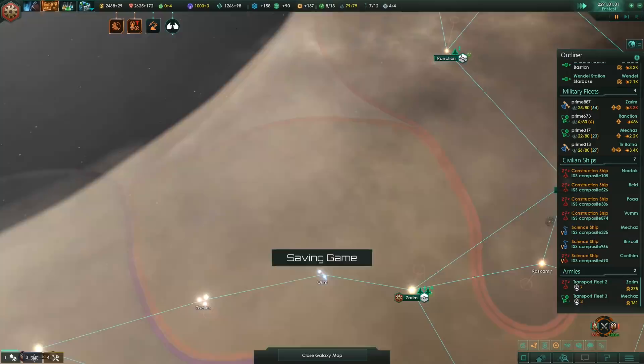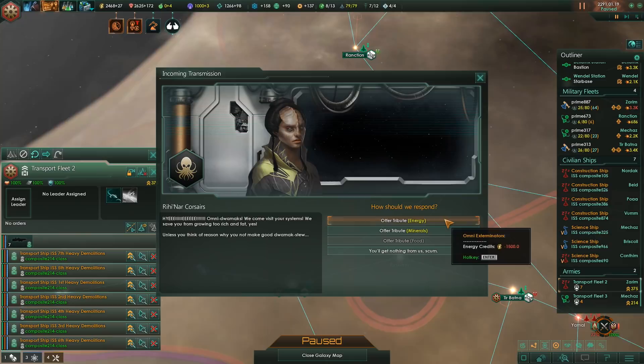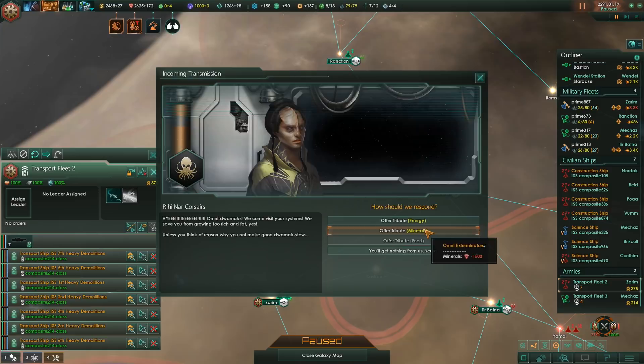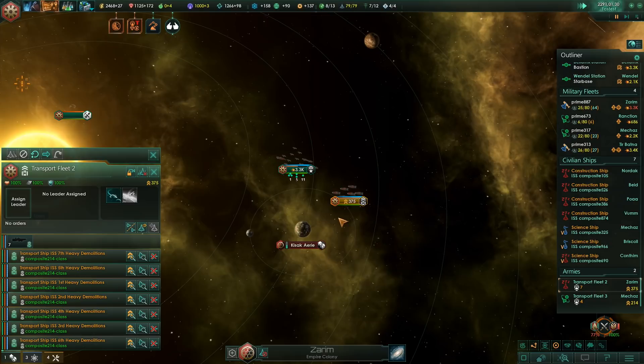Are we there yet? Incoming transmission - oh yeah, corsairs. They will attack us if we don't give them anything. I think I'll give them some minerals - whatever, we are too busy right now to deal with them. Okay, we're here - let's invade. There's no need to wait for 100% planetary damage, this is fine.